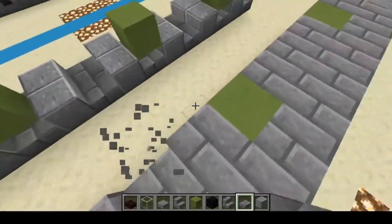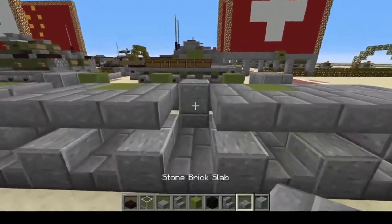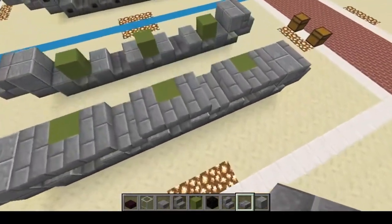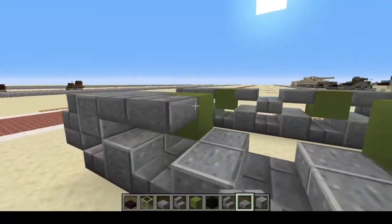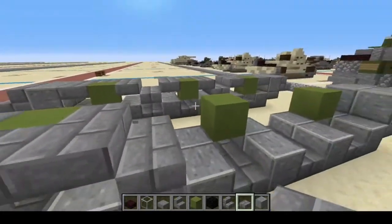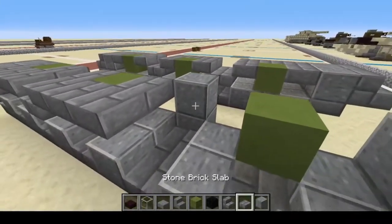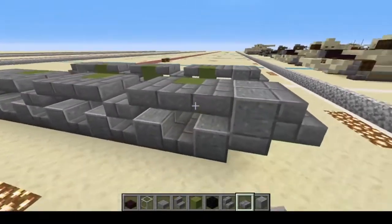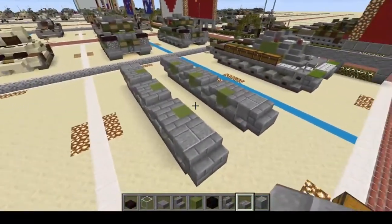Now if you wanted to, you could do something a little unique by making them droop down a bit on the inner parts here. This is just something that if you want to you can, but you don't have to — it just kind of makes it look a little different. We're going to do the same thing on this side just to spice it up a bit.